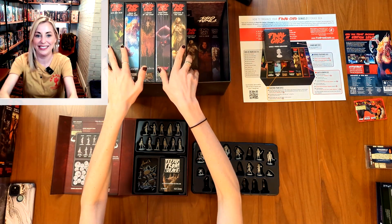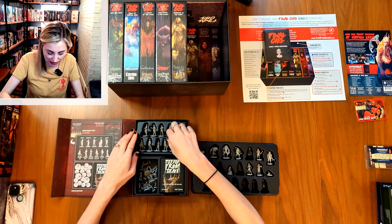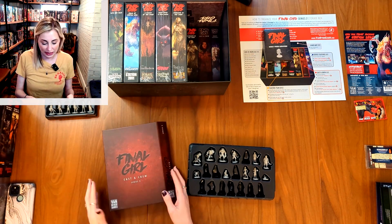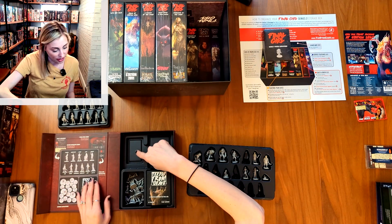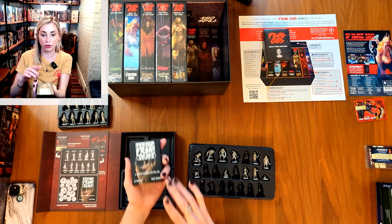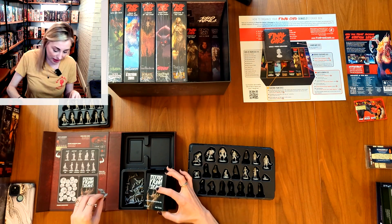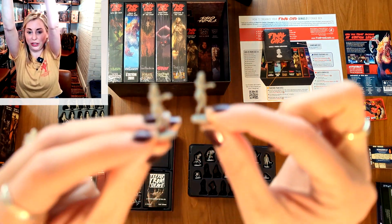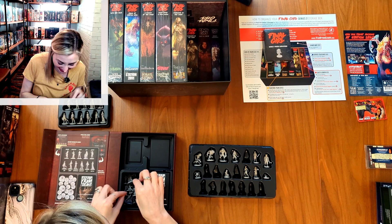Getting the big storage boxes was honestly my favorite thing I was excited about, almost more than getting to play the new stuff. Anytime something can be organized so nicely. So I was in the midst of putting through the minis - all the Final Girl minis go in here. This is new for Season 2: the cast and crew box. All the minis go right in here, and the girls' secret envelopes go right underneath, and the girls' Final Girl cards go over here.